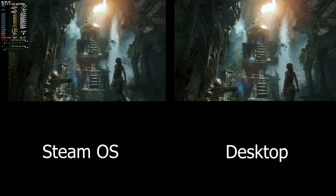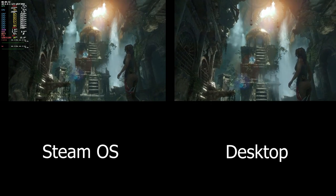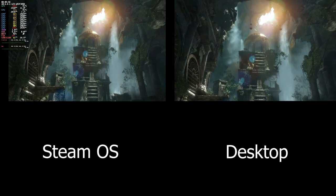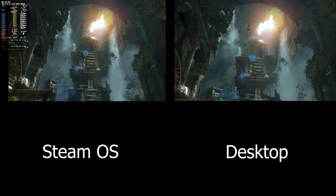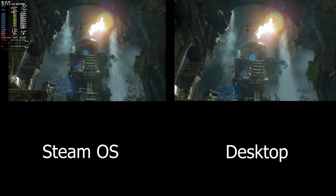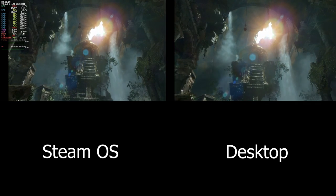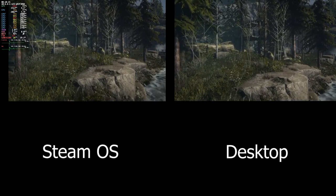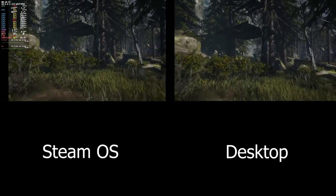My understanding was that games work better on SteamOS than on desktop, which does sort of make sense, because you're limiting the amount of processes and stuff that you're asking the Steam Deck to do, and then being able to allocate more of that power to games. And it could be a configuration thing behind the scenes as well.